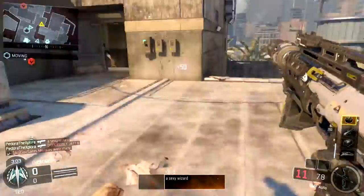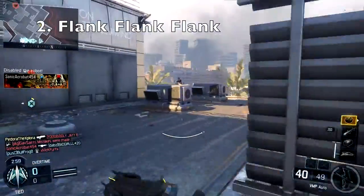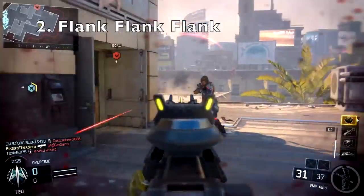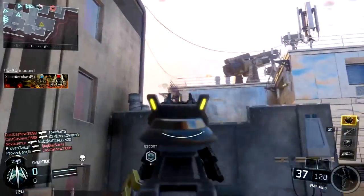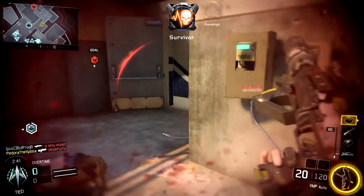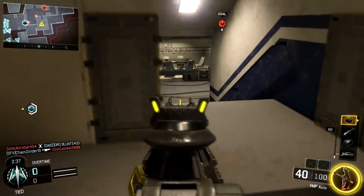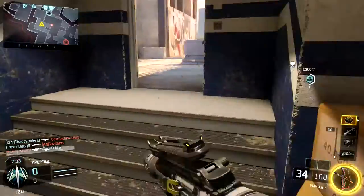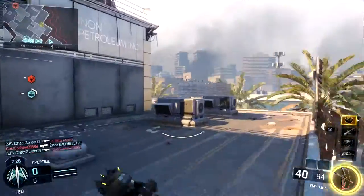That leads me into my second tip: you want to flank the enemy in this game mode. I cannot stress this enough — flank, flank, flank. That's pretty much all you should be doing, and you can see that's the majority of what I'm doing in this gameplay. Because everyone's just staring at the objective, it's very easy to get behind enemies and shoot them in the back for pretty much uncontested kills. I get behind 3 or 4 enemies numerous times and none of them even turn around.